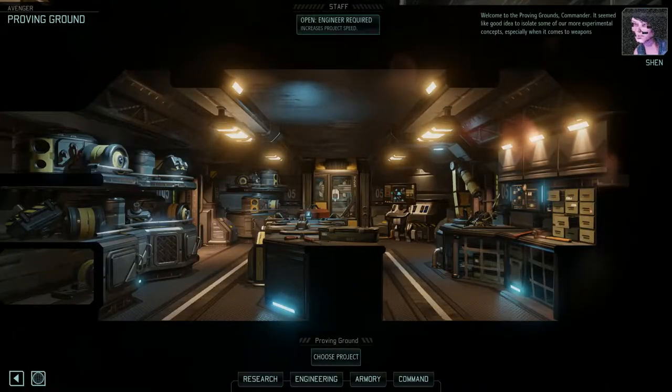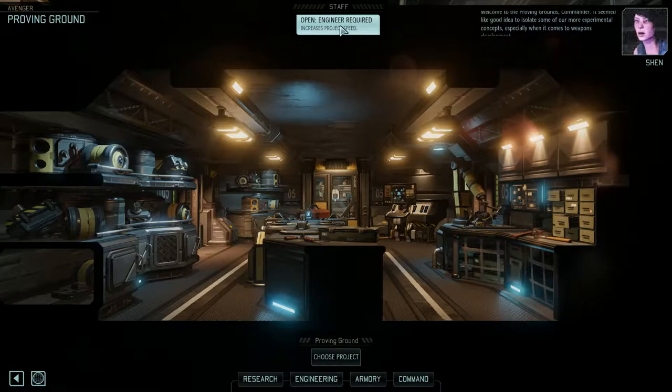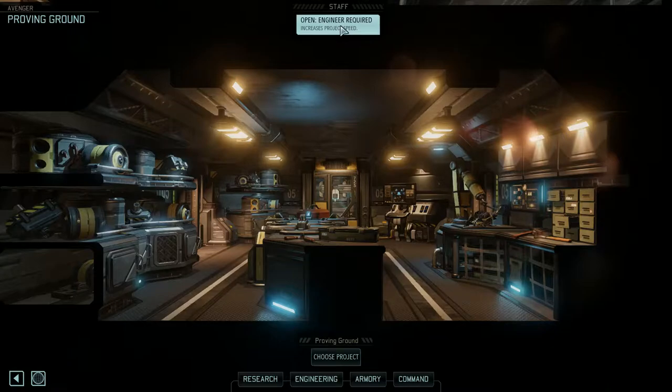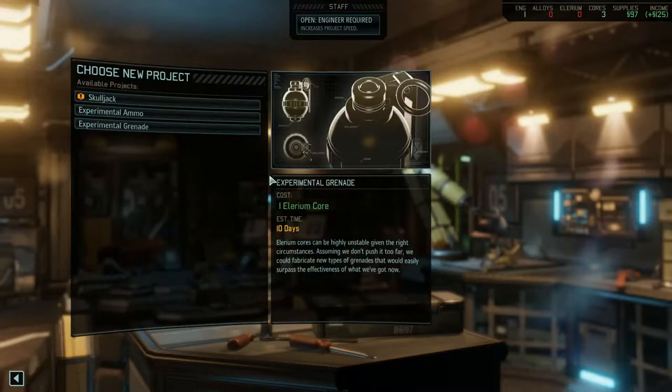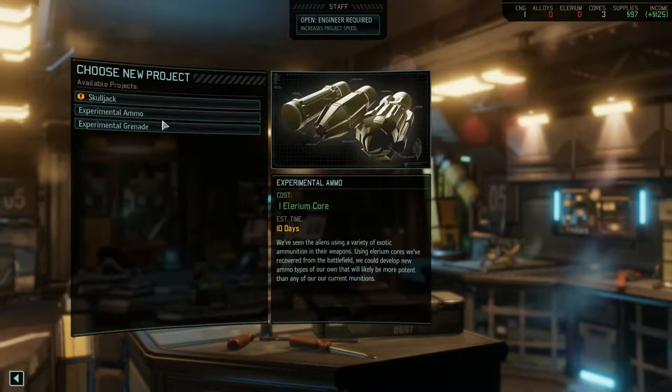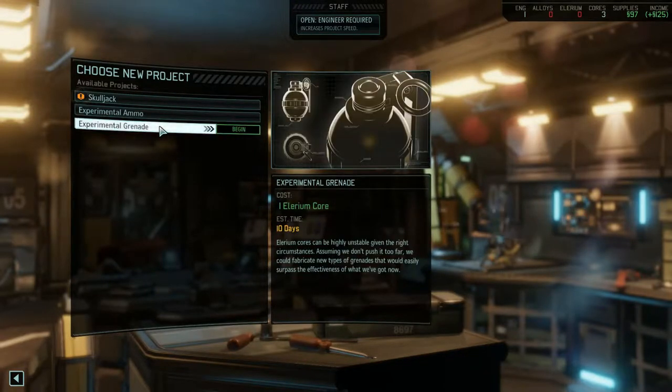Welcome to the Proving Grounds, Commander. It seemed like a good idea to isolate some of our more experimental concepts, especially when it comes to weapons development. I agree completely. So let's choose a project: Skulljack, experimental ammo or grenades. So that's what the Illyrium cores are for.